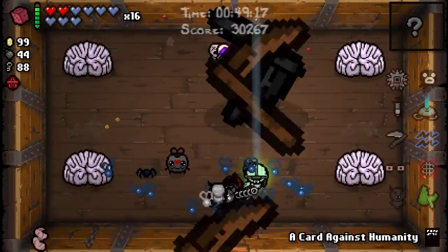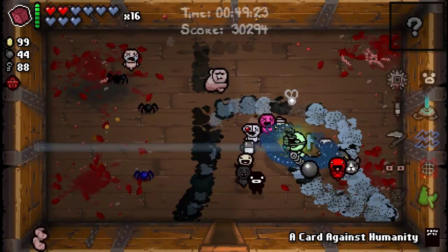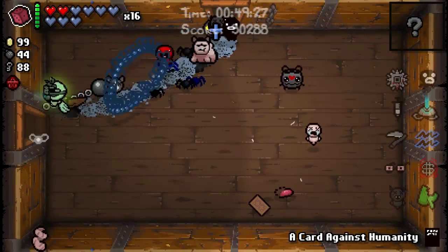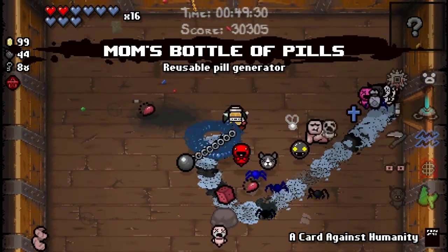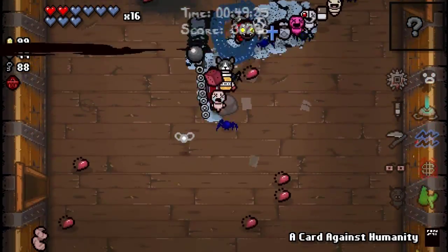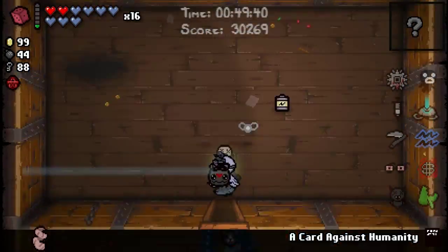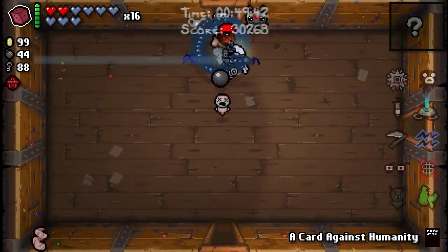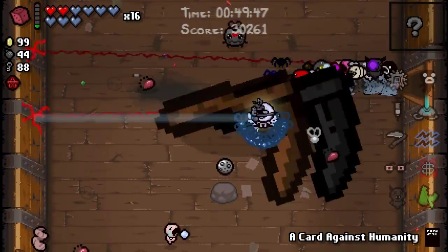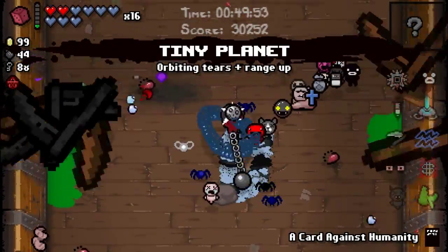There's a knife behind us — that's probably some sort of transformation. Might be the last room. Take the money. Now we're going to re-roll. Pills. Here's something nice. Let's re-roll again. Grab the battery then re-roll again — because we want awesome builds, awesome builds are fun. Tiny planet! How will tiny planet work for this build? Let's do it, let's have fun.